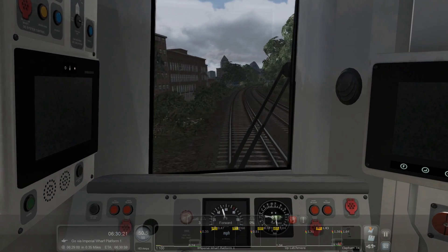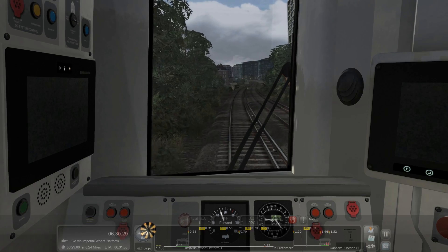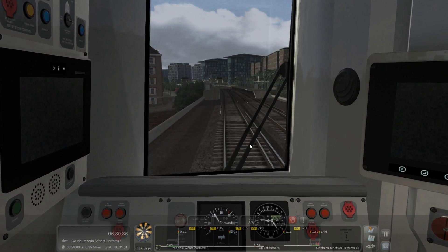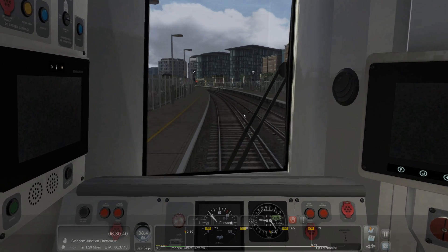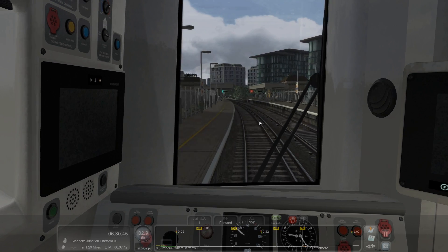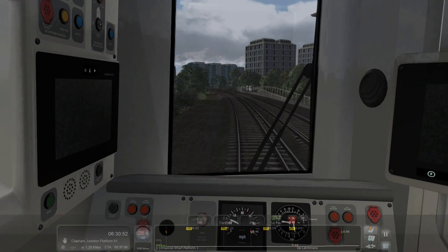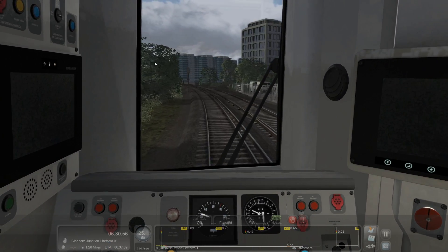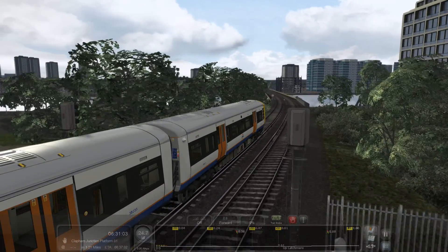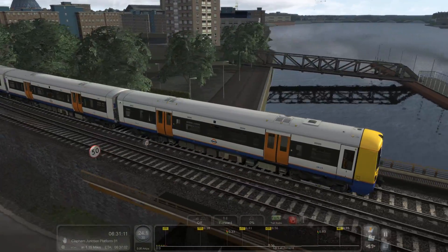The newest station on the West London line — Imperial Wharf — pretty much serves up these fancy flats here. And now, shortly, we will be going over the River Thames. I think that's why we had to slow down here a bit — going over the river, can't do it that fast. And here is Imperial Wharf Pier.